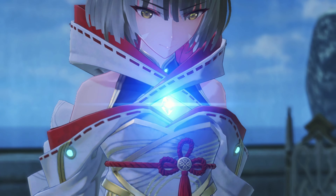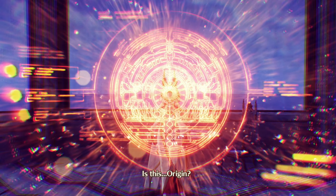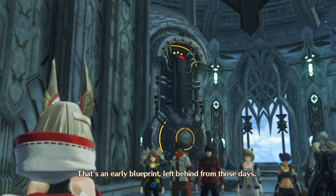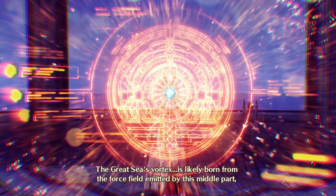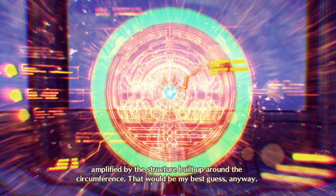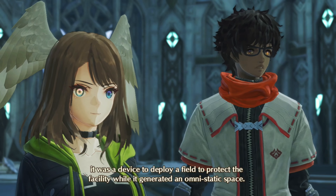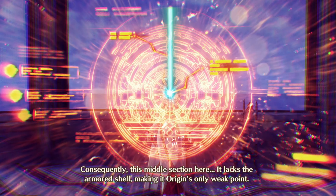Take this. What... what's this? Is this... Origin? A certain Nopon Engineer was involved on the Agnian side of Origin's construction. That's an early blueprint left behind from those days. The Great Sea's Vortex is likely born from the force field emitted by this middle part, amplified by the structure built up around the circumference. The original purpose of the structure was a device to deploy a field to protect the facility while it generated an omni-static space. Consequently, this middle section lacks the armored shell, making it Origin's only weak point.